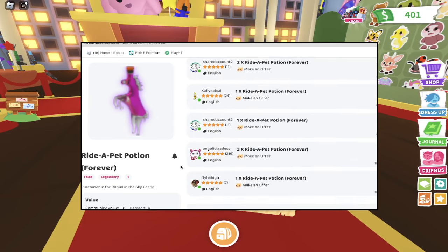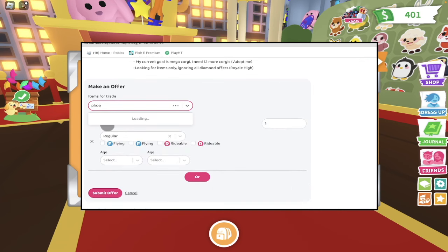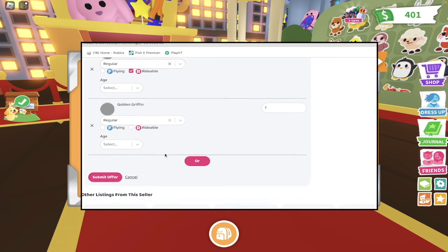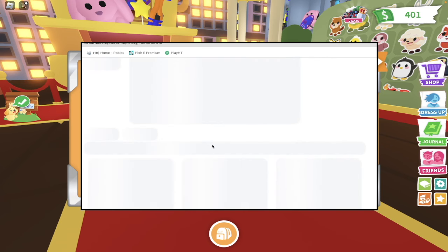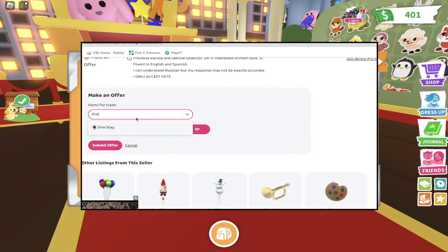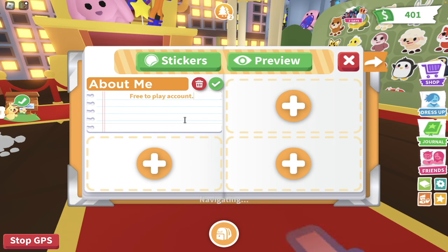That trade was pretty good — I could have gotten better for the ride potion, but I'm absolutely happy with it. The process is far from over though, because now I have new pets: a dire stag and a golden griffin. Traderie is a cycle — you list a pet, do a trade, then use those new pets and get back into the cycle. It's a never-ending cycle and that's how you really get rich in Adopt Me very fast just by using Traderie.